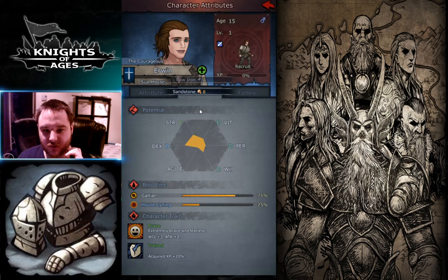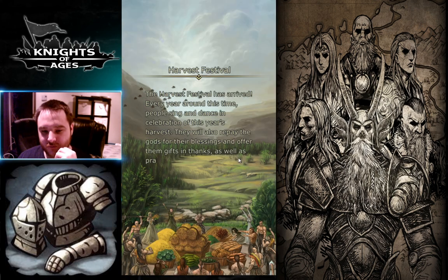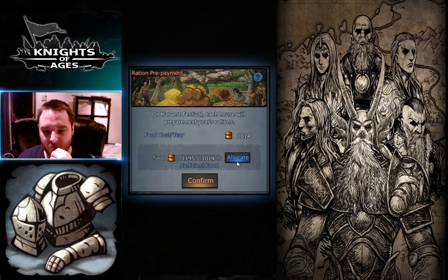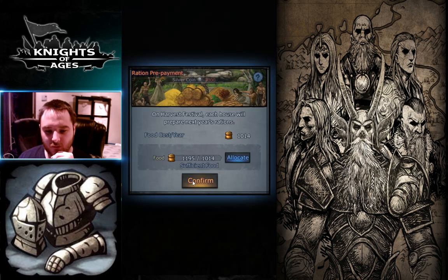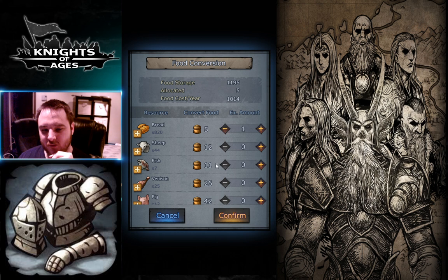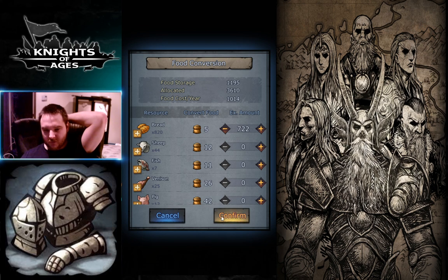Sorry for all the side management. Harvest festival — nothing really crazy this year. I'll buy some bread for 2000-3000 silver since I have a lot of people. There's a bug that doesn't put it in your bread already, so I'll cancel and put 700 bread in — that'll be good for three or four years.